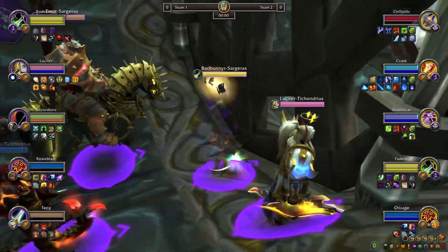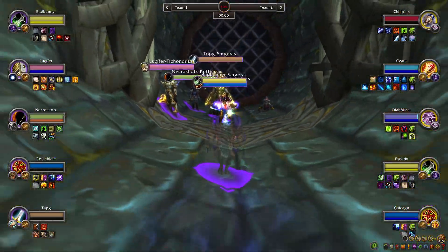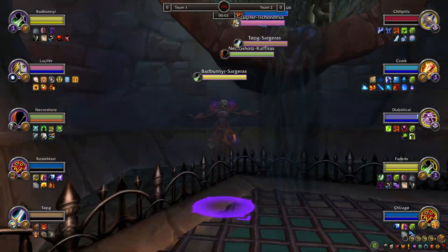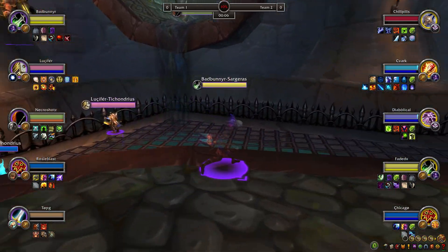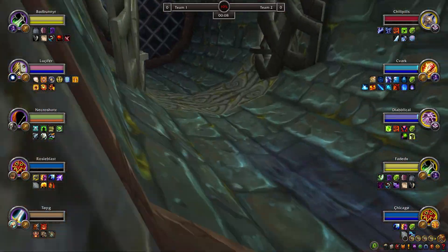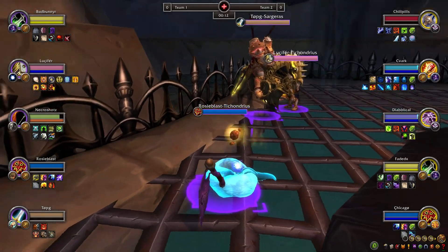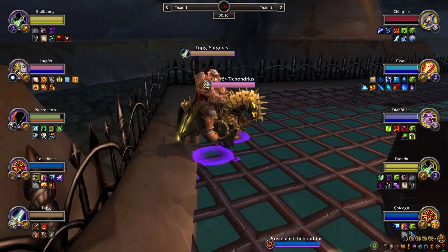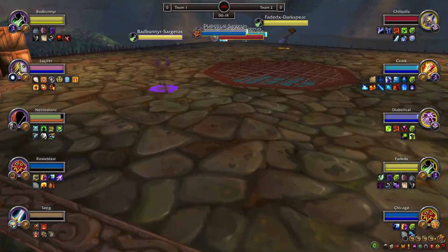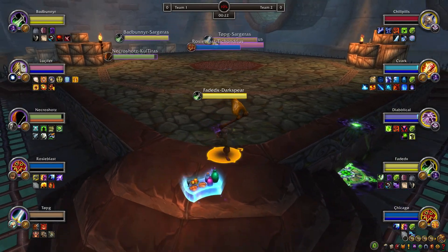We've got ourselves a team with the rogue Bad Bunny on that assassination rogue - looking good, I like that set, that color. I'm not a big fan of the purple and rusty orange colors but I actually like this on this set a lot. We got Loose for All on the team as well as Necro, getting flung out from the pipe. We got Rosy Blast - that's actually adorable, that animation of the fox form. But Top G also on that team.